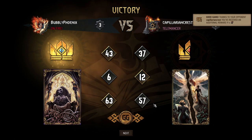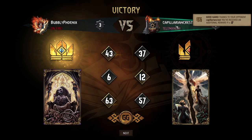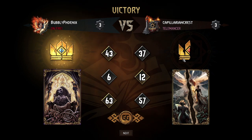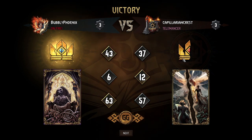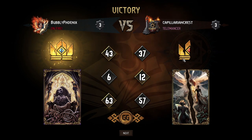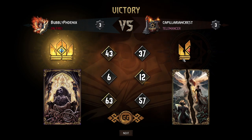GG opponent — I like it. What was he named? Capillarian Crest? That flows well anyway. That was a really fun game. I could have played that better. Killing the Cahir was correct — if Cahir had lived I would have lost immediately because all my boosts would have been removed. Maybe I could have pushed round two more.